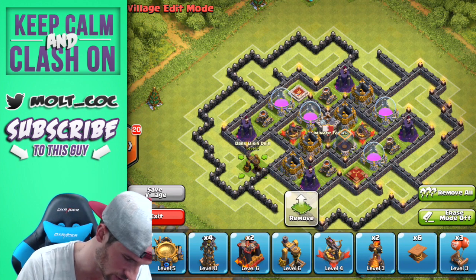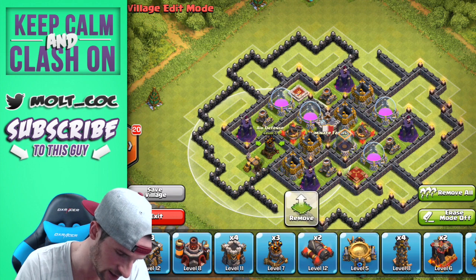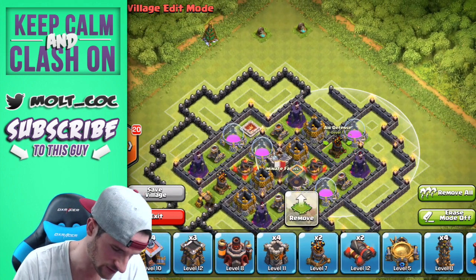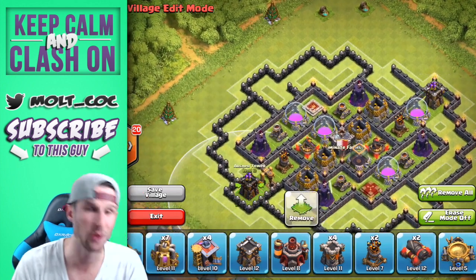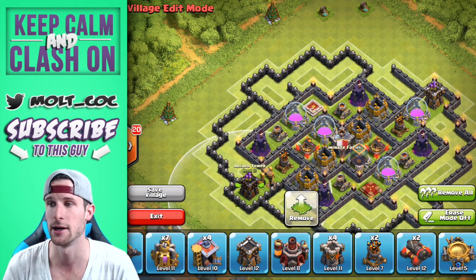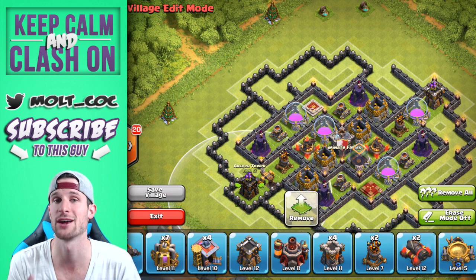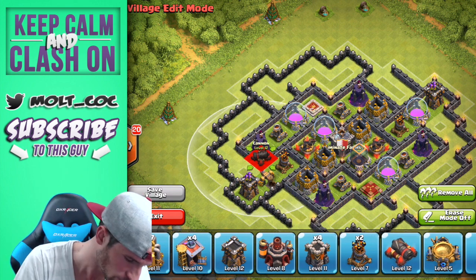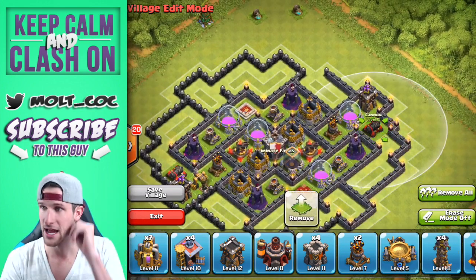We're going to put our air defense right in here, and then move this out and bring in another air defense right here. Now we're going to bring in some archer towers on the corners to help protect the air defenses — you want air defenses protected by other things that can also shoot air troops. Because if one air defense goes down, you're in trouble.